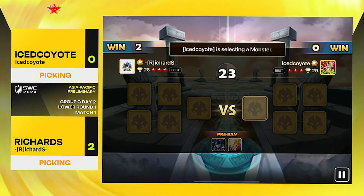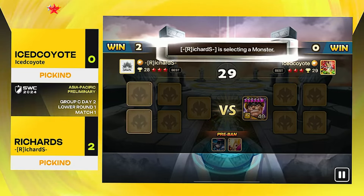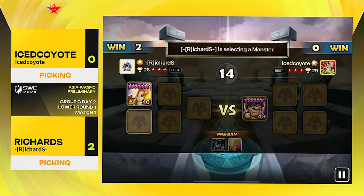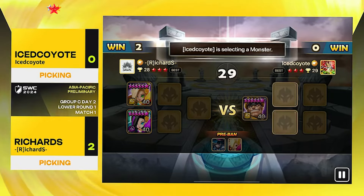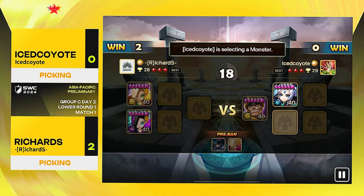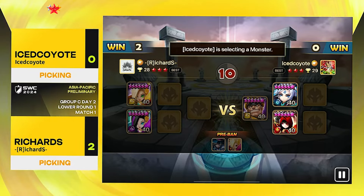Here comes the first pick from Ice Coyote — is it going to be Ciara again? No, he goes for Oliver first pick. Wait — going for Win Bison first pick, finally stealing something from Richard, because if you go Oliver into Tian Lang that's definitely not a good start. Without Cigar this might shake Richard up. Richard goes for Ciara, stealing it away from Ice Coyote. And just a reminder — Richard still has a Veronica and a Gianna he hasn't shown yet. First pick from Richard is the Ciara-Gianna combo, which means Ice Coyote needs to pick up the counter to Gianna.